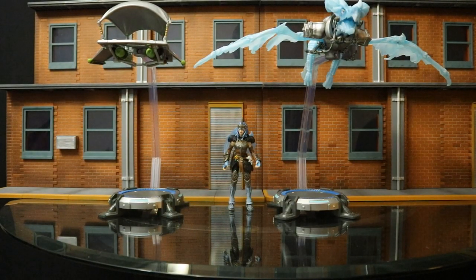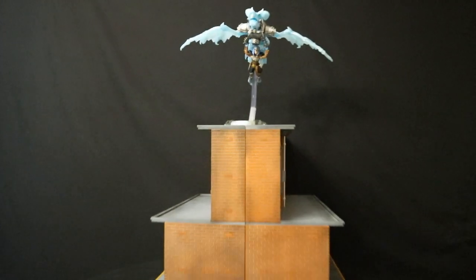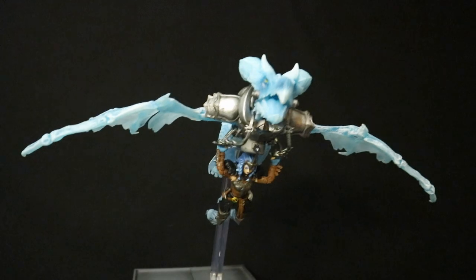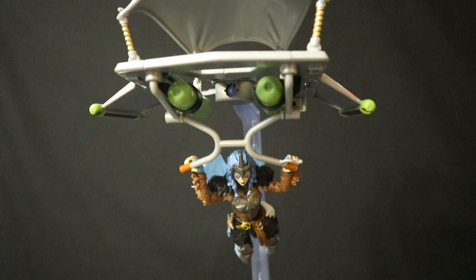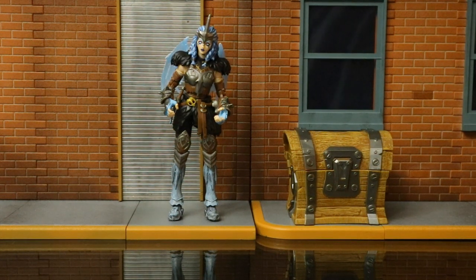Here she is next to a couple of the McFarlane glider and launch pad combo sets — she scales up pretty nicely. She works out really well with the McFarlane Frostwing glider, which is an ice-themed glider that fits her ice Viking aesthetic perfectly. Here she is on one of the more normal regular-looking gliders, and then next to a treasure chest. The chest is a little oversized — it's from Jazwares and intended for the 4-inch scale figures as an accessory pack that came with weapons and building materials. But since treasure chests are such a big part of the game, I'm happy to have one for display.